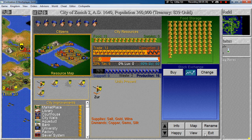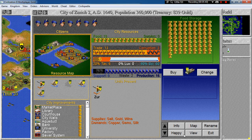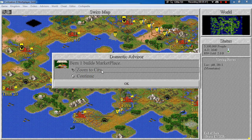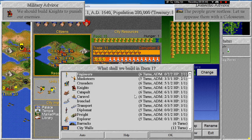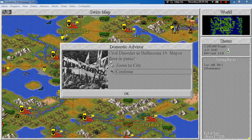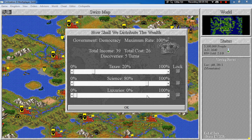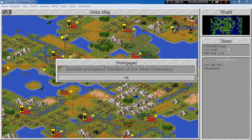Let's continue with the stock exchange in Zurich — actually no, let's build freight. Bern builds marketplace — you can switch to city walls. And let's switch to democracy. Let's raise the luxuries. Meridian proclaimed president of the new Swiss democracy.